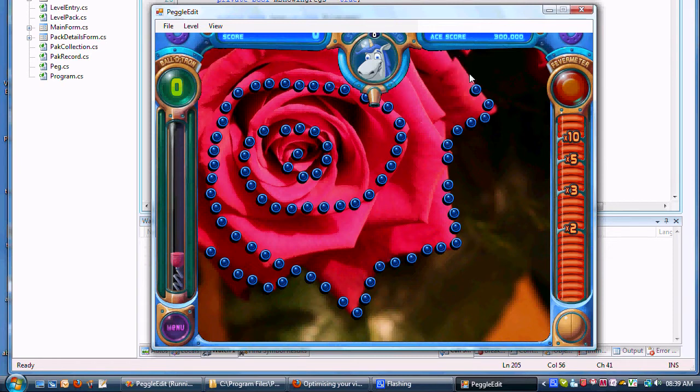You can remove pegs by right clicking. At the moment you just click for a peg and right click to delete it. You can also show the interface or the background and so on under the View menu.